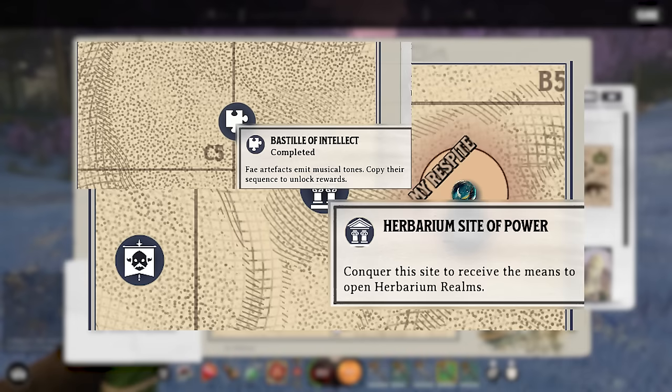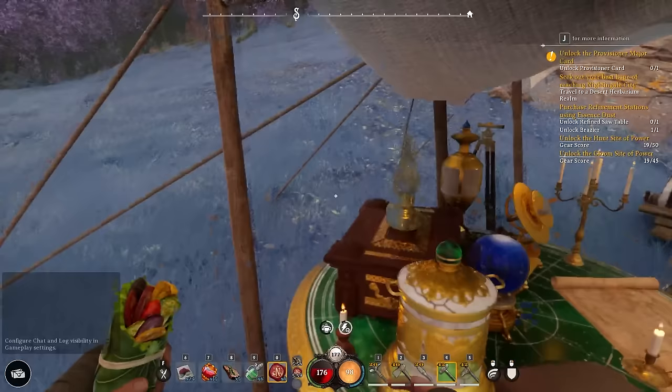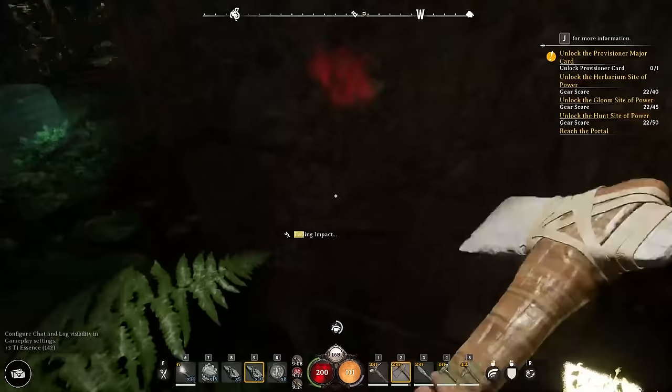Tip number four: explore. There are rewards, secrets, and dynamic events on the map where you can fight the bound to gain crafting schematics, loot items, and gear from chests scattered around the realms. Those chests also contain minor cards you can use before you even have the ability to craft them. If you do these dynamic events, you'll unlock most if not all the crafting recipes available from essence traders. You may also encounter hidden portal locations leading into puzzle areas with great rewards — just make sure you don't leave before you're done.